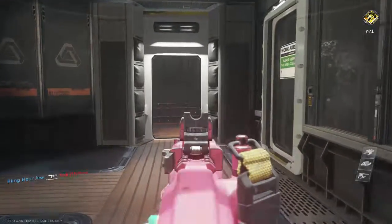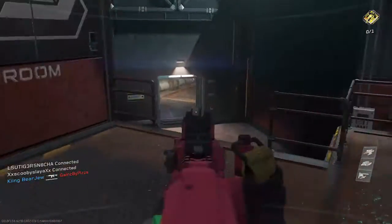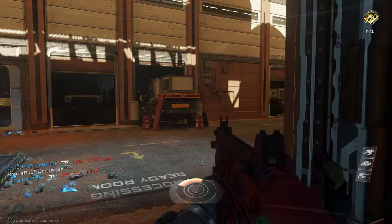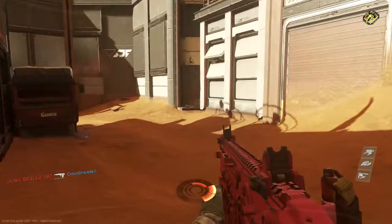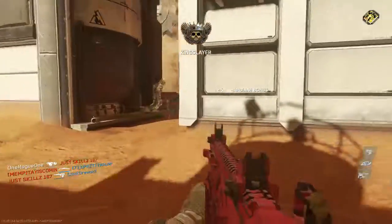Number one: map design. We need less flank routes. With too many flank routes comes clutter and chaos. I understand it's a chaotic game, but in my opinion we need less flank routes. We all want a hassle-free experience. Map flow in Infinite Warfare is crazy.